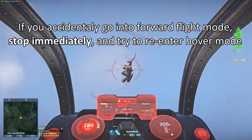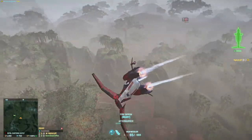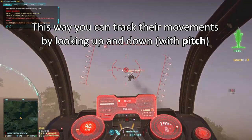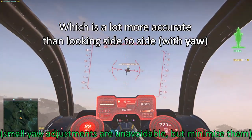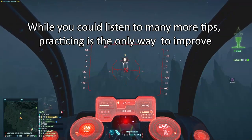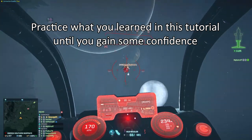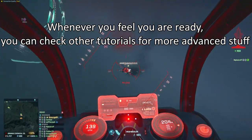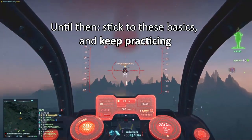While aiming, try to roll to align your wings with your target. This way you can track their movements by looking up and down with pitch, which is a lot more accurate than looking side to side. Aiming is mostly practice — while you could listen to many more tips, practicing is the only way to improve. Practice what you learned in this tutorial until you gain some confidence. Whenever you feel ready, you can check other tutorials for more advanced stuff like shooting while afterburning. Until then, stick to these basics and keep practicing.